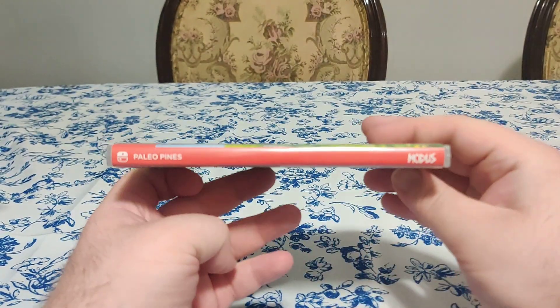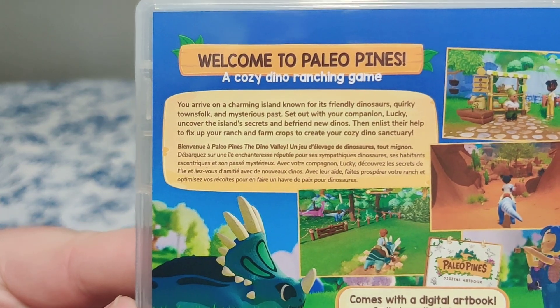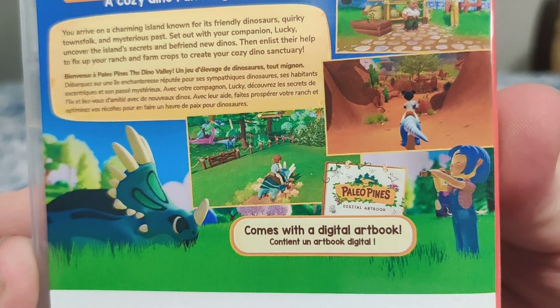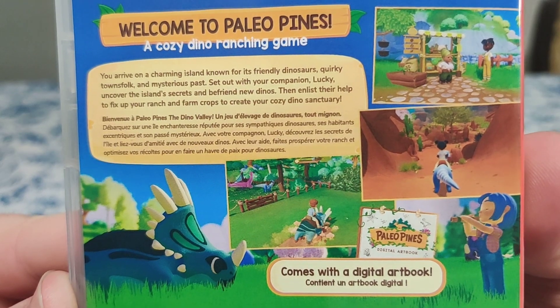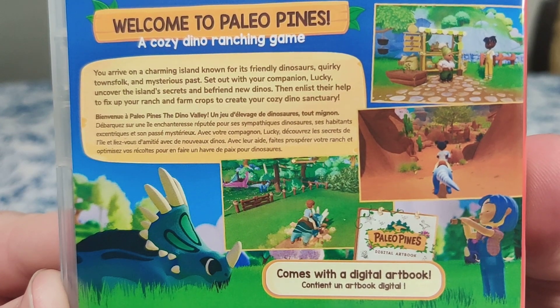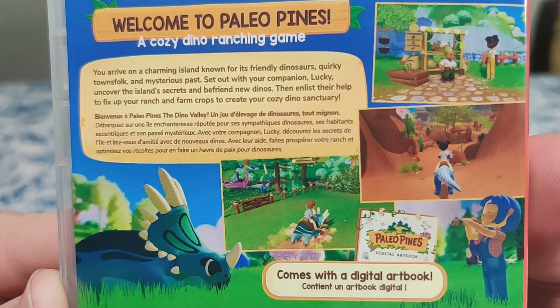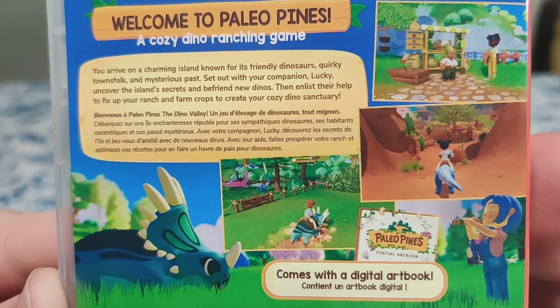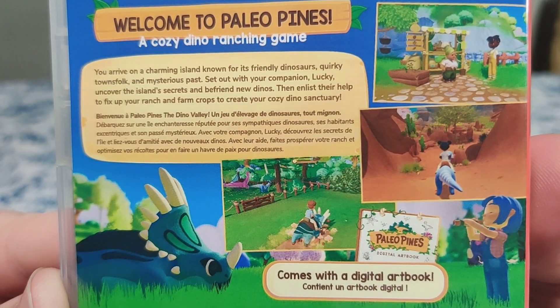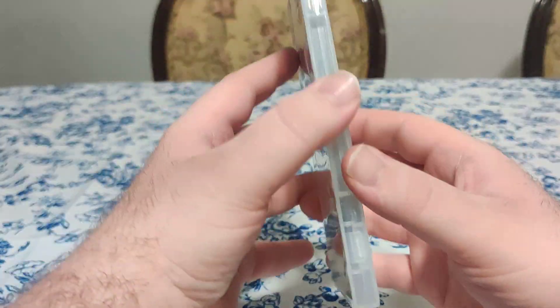We have the front, we have the spine, and we have the back. Welcome to Paleo Pines, a cozy dino ranching game — here come some cute screenshots. You arrive on a charming island known for its friendly dinosaurs, quirky townsfolk, and mysterious past. Set out with your companion Lucky and discover and uncover the island's secrets, befriend new dinos, then enlist their help to fix up your ranch and farm crops to create your cozy dino sanctuary. We have the info on the bottom, and it comes with a digital art book.